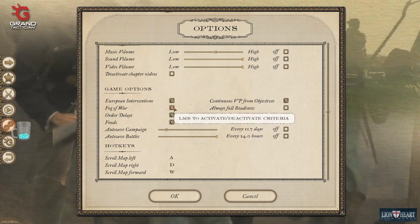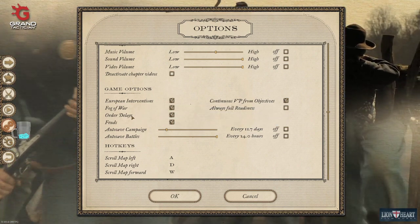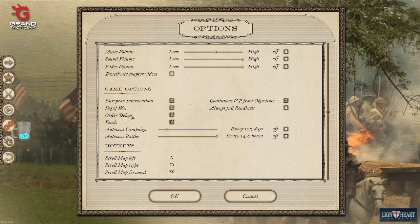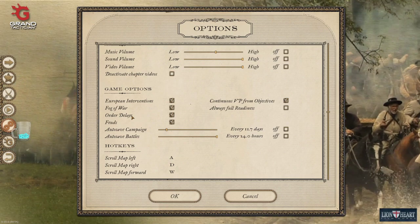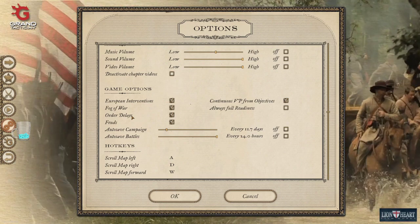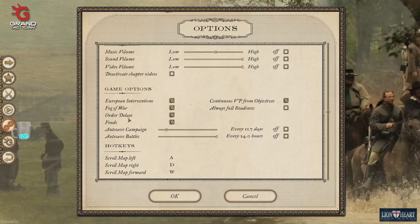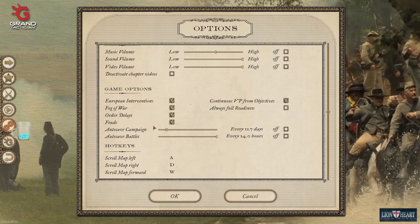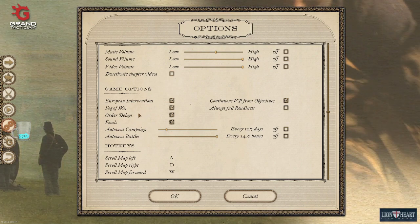Fog of war is self-explanatory — whether or not you can see the enemy armies on the map. All delays are pretty important ones. As you've seen in my previous videos, I've been complaining about them, especially with generals. The messenger system sends orders from commanders to generals, down to divisional commanders, down to brigade commanders, and this takes time. If you don't want that you can tick it off and treat it like a Total War game, but you'd lose that strategic element and element of uncertainty. I like to leave it on for the realism aspect.